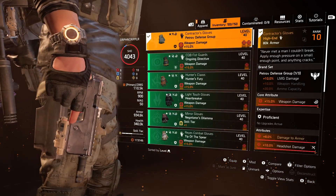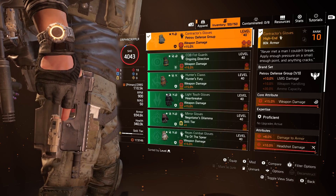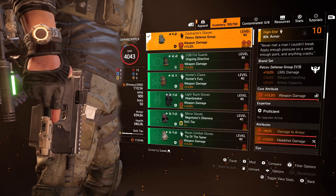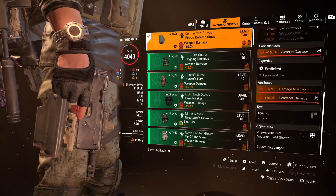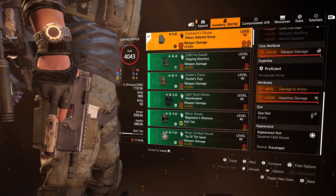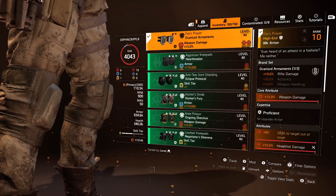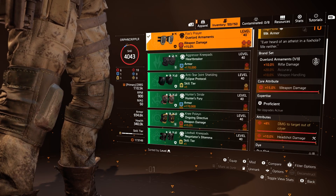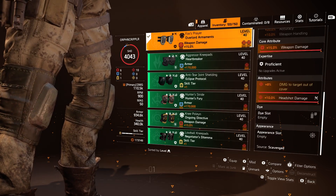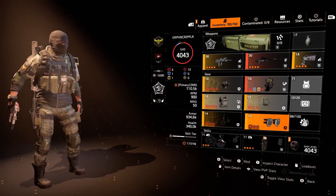For the gloves, we're running the named Contractor's Gloves — everybody's favorite, best in slot. You get the LMG damage which is useless on this build, but we get the damage to armor, which is the inherent attribute, and then re-rolled headshot damage. For the knees, best in slot: Fox's Prayers, with 10% rifle damage which again doesn't do anything here, but we've got the inherent 8% damage to targets out of cover, along with another headshot damage roll.